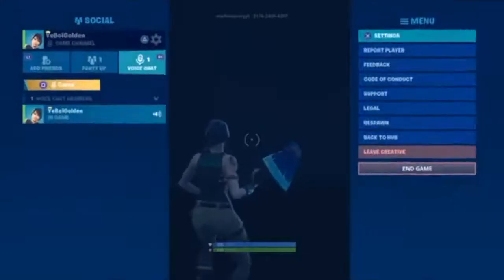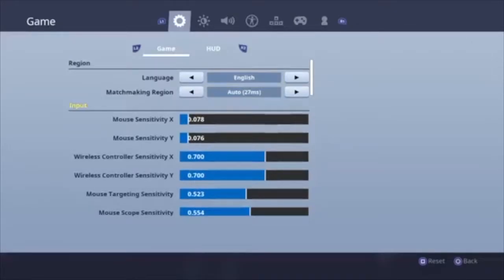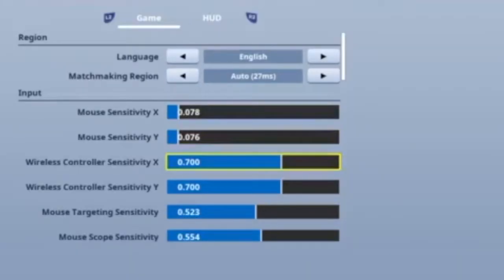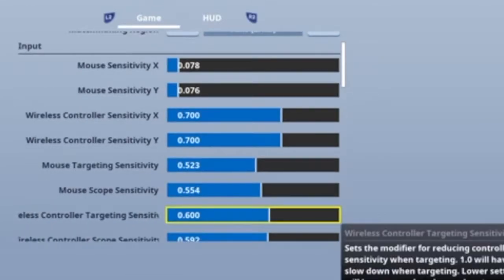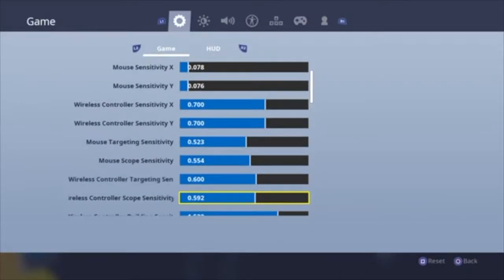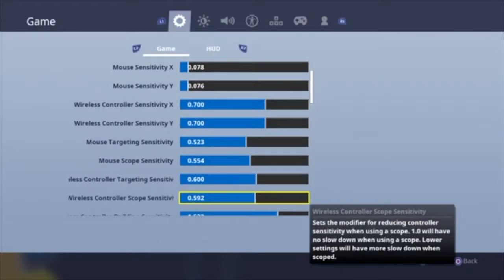I'm going to start off with my sensitivities, so I go to settings. Here's all my sensitivities — that's for my mouse. Each controller is 700, which I feel is the best for me, it's not too high, not too low. My controller targeting sensitivity is 600, my scope sensitivity is 592 — I don't know why it's like that, I'm just going to put it to 600.